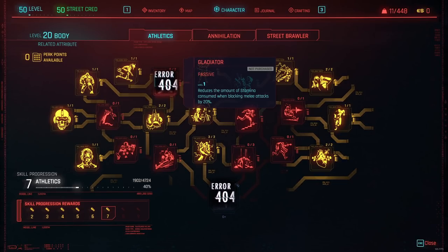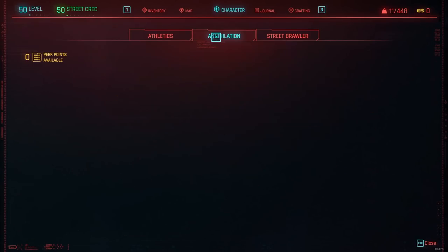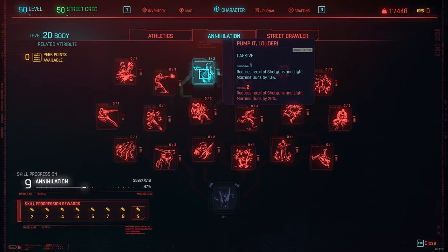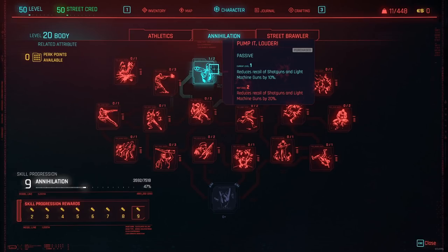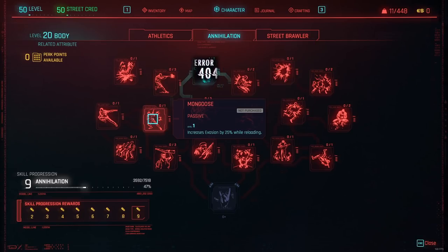To conclude Athletics, there are only two perks currently not working, so I'd argue this skill tree is one of the better ones in terms of having functional perks. Moving on to Annihilation for shotgun and light machine gun fans — this tree has more non-functional perks. The first is the Pump It Louder perk, which reduces the recoil of shotguns and light machine guns by a fixed amount. Recoil can impact how often you actually hit your targets, so this is pretty unfortunate.